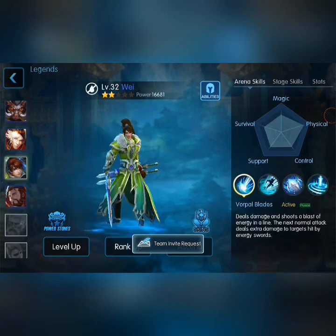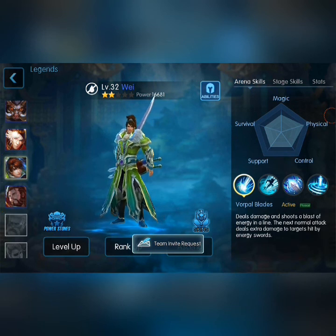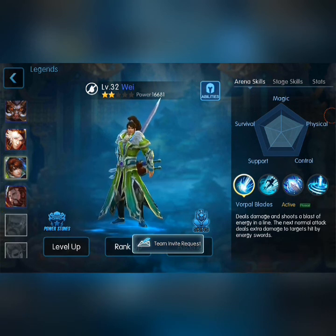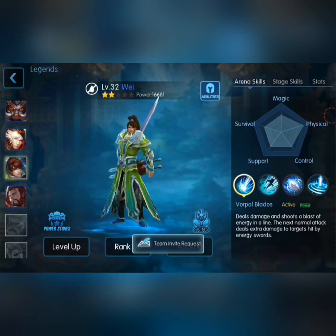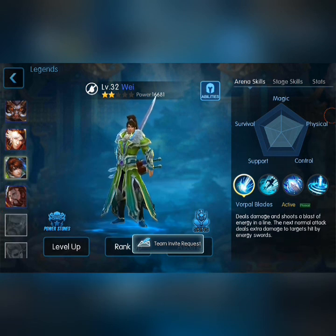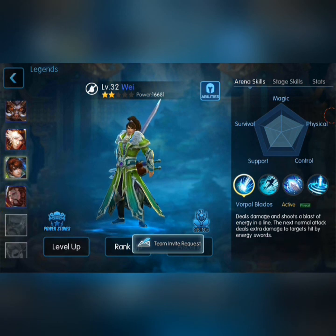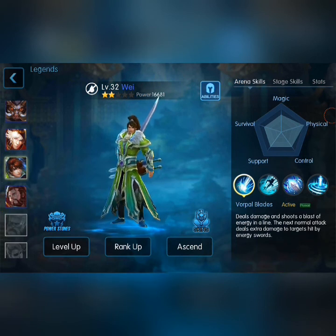Wei is well-rounded but tilted more to physical. He attacks fast and is good at destroying structures. Simple and short, this is what you get for Wei: physical attack, attack speed, attack interval. That pretty much covers it, and maybe movement speed or magical defense since he's very squishy. But the three that are very compulsory are attack speed, physical attack, and crit.